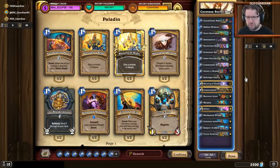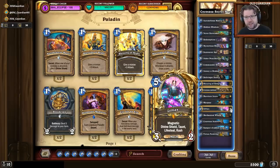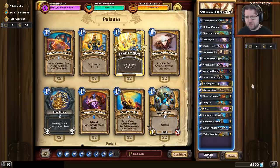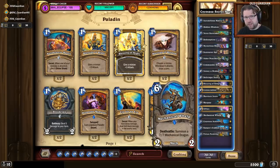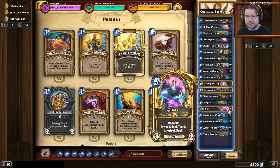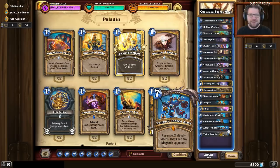There are a number of magnetic mechs in the deck: Annoyer-o-Module is magnetic, Wargear is magnetic, Zilliax is magnetic. Every mech in the deck except for the Mechanical Whelp is magnetic. You can combine the magnetic mechs together — sometimes you want to play an Annoyer-o-Module on the board then magnetize a Wargear on it if it survives. Sometimes you play Wargear or Zilliax on the board, sometimes you try to get the Mechanical Whelp and magnetize onto that. The secret package can really help because if Zilliax is the only mech you have played and you get Zilliax to go to Redemption, you have a chance to get multiple Zilliaxes from your Kangor's. So there are a lot of decisions to make with this deck — what mechs do you want to resurrect?